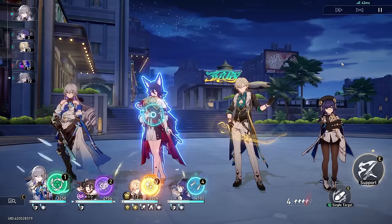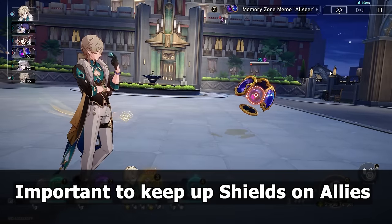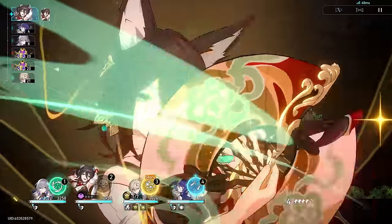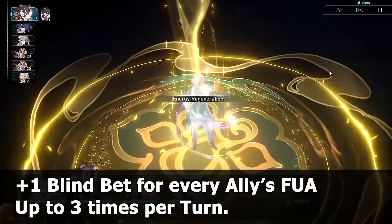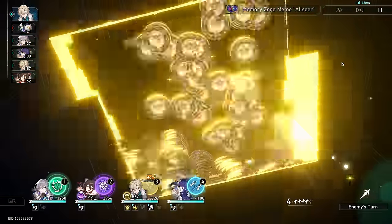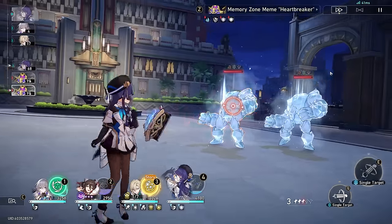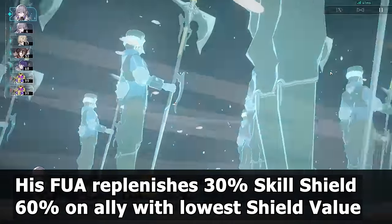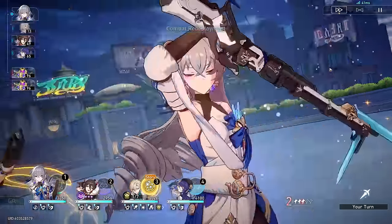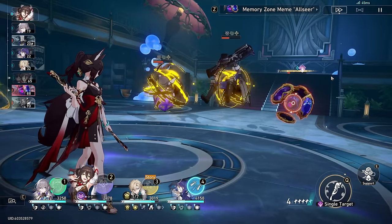The benefits of this shield are crucial to how Aventurine functions, so it's important for the shield to not break on as many teammates as possible. Through his ascension trace called Blingo, he gets more points of blind bet whenever teammates do follow-up attacks, up to three per turn. When he does his own follow-up attack, he replenishes everyone's shield by 30% of the original amount, and whoever has the lowest shield value replenishes 60%. This is crucial to how he sustains the team, as you don't really want to use a skill every turn — that is too skill-point negative for a sustained support.